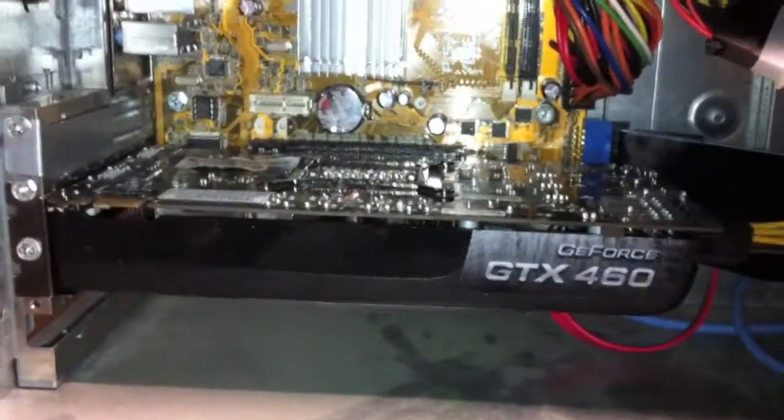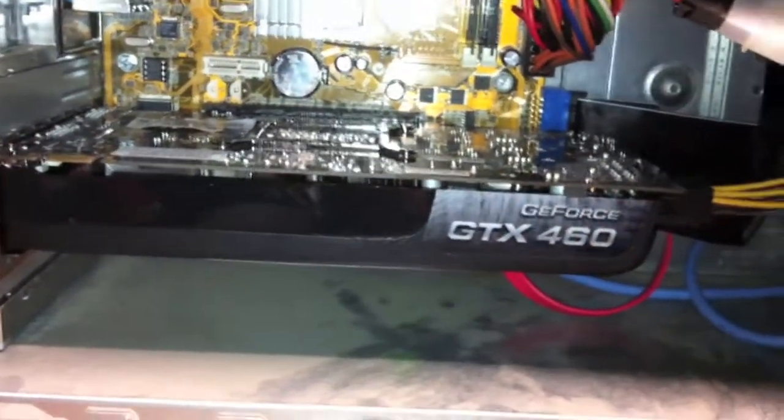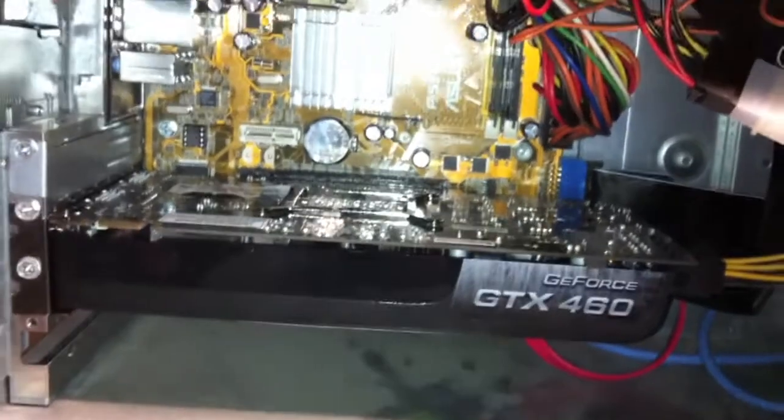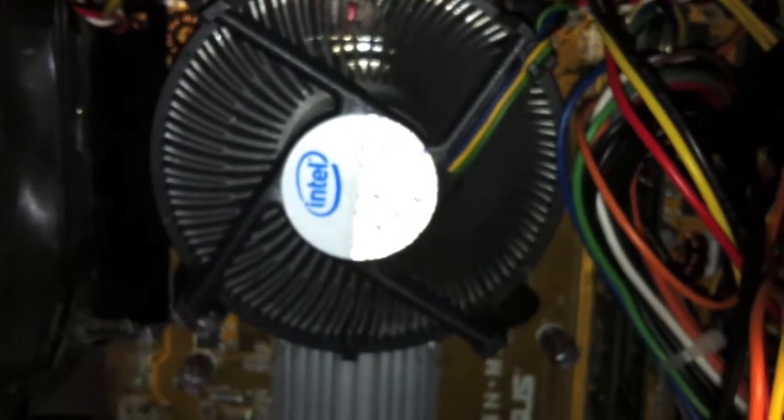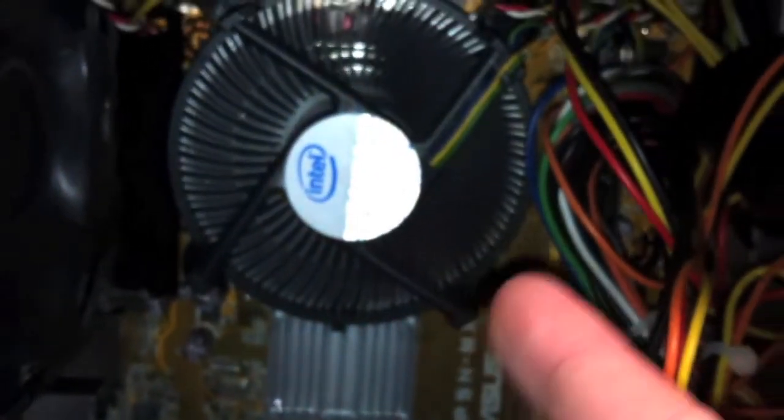When we replace the power supply in a few weeks, I'll take out the graphics card and show you a full 360-degree view. As you can see, it's a two-slot design with a cooling slot on the bottom — I removed the bottom bracket to add more airflow. The card is very quiet even at higher fan speeds. I'm also debating whether to get a Core i3 or Core i5 — I don't want to overspend, but the Core i3 I'm looking at already outperforms the current CPU by three times in benchmark scores.